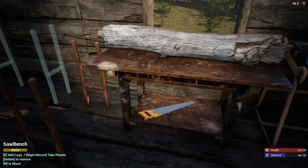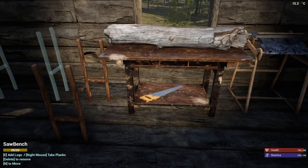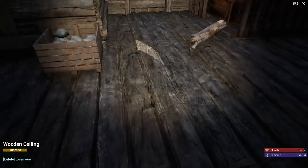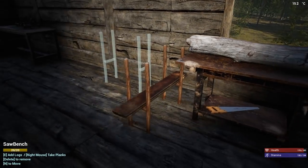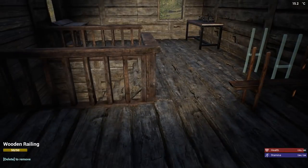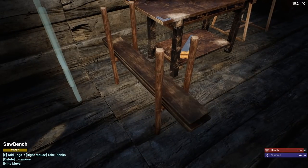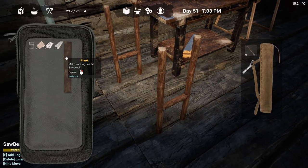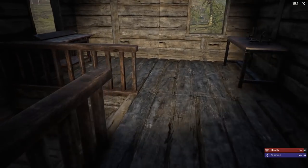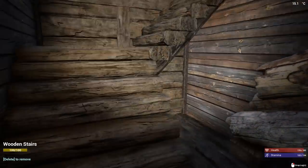Okay, right mouse button to take planks — wow, that's a really interesting setup. You press E just to put the log on there. That's not like any other crafting table in the game right now. I'm gonna have to reorganize up here. Planks just go in here, beautiful! We're gonna need a lot more planks because planks are going to be used for everything.